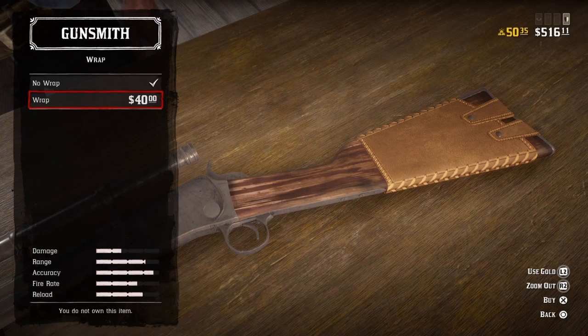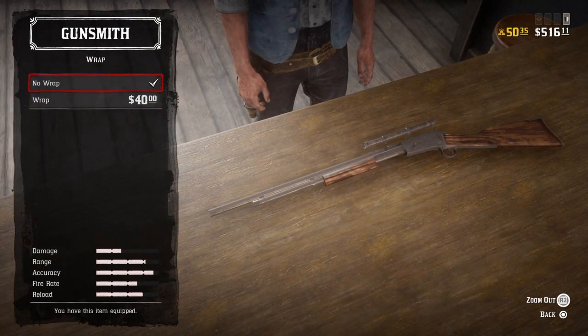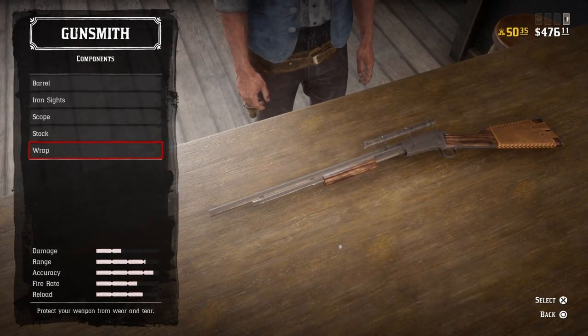You can use gold but I would suggest just paying the money. So this wrap is $40. We're going to buy this, and it's going to keep our gun cleaner for longer, which means our stats like the damage output...